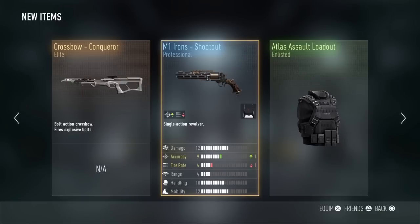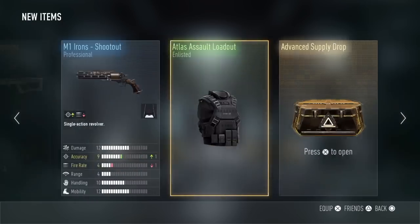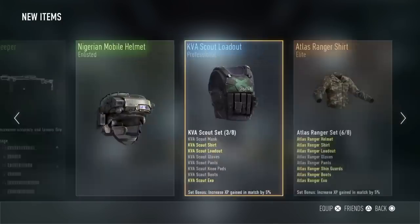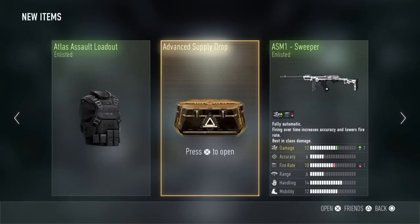The second-to-last drop has the Crossbow M1, Iron Shootout, and the Atlas Loadout. For the final drop, I'm really hoping to get the Insanity — I need that weapon so badly. I've been searching for it since the very first day I started playing Call of Duty: Advanced Warfare, so hopefully I'll get it this time.